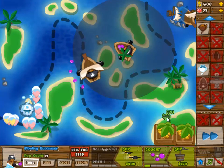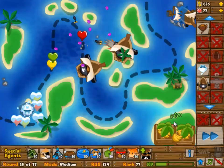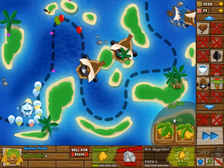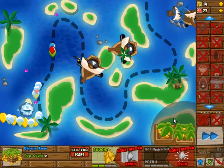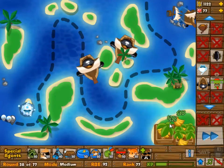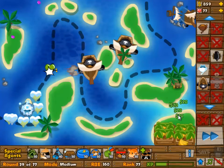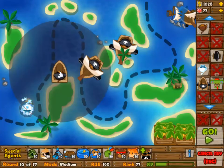We did start off with the boats, and we're going to add an ice tower, then two banana farms at one and zero, and then a second boat to pick up the few blooms that would otherwise get through. Of course there are safer ways to do this. By the way, the ice tower is two and one.